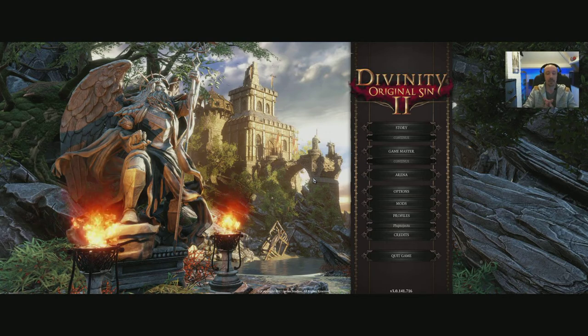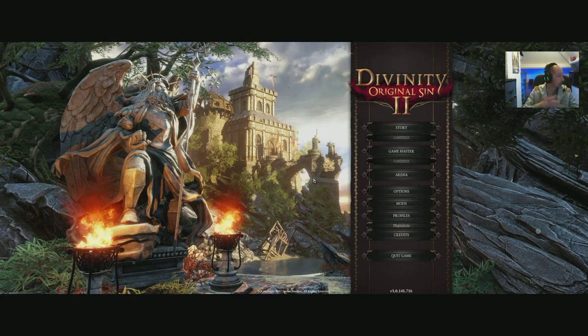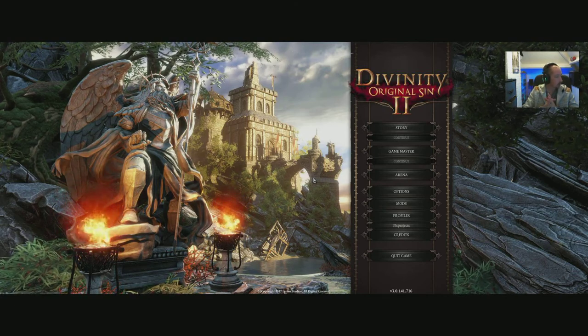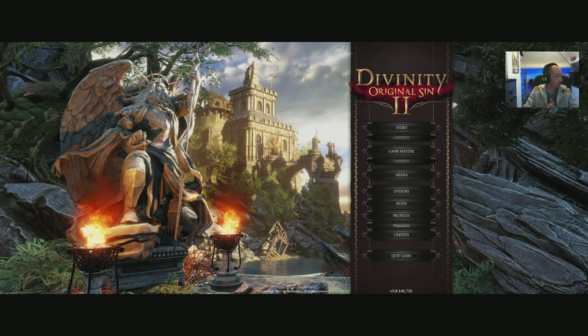Hi guys, welcome to Divinity Original Sin 2. In this video I'm going to go through all the options and settings and take a quick look at graphics and what sort of card the game should realistically run on. Going off the Steam requirements, we've got a GTX 550, or for a better experience a GTX 770 or R9 280 — so clearly looking at two to three gigabyte cards. CPU is i5 or i7 equivalent, and four or eight gigabytes of RAM.